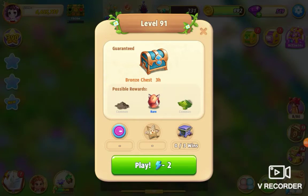Welcome everybody! I'm playing Merge Elves and I'm about to try level 91 for the first time. It costs just two energy and you can win a bronze three-hour chest, so let's go!